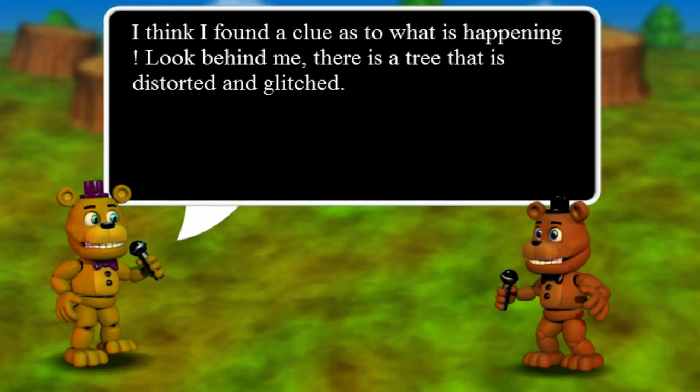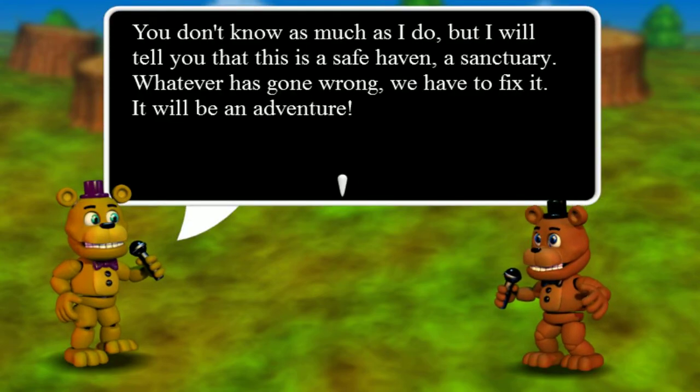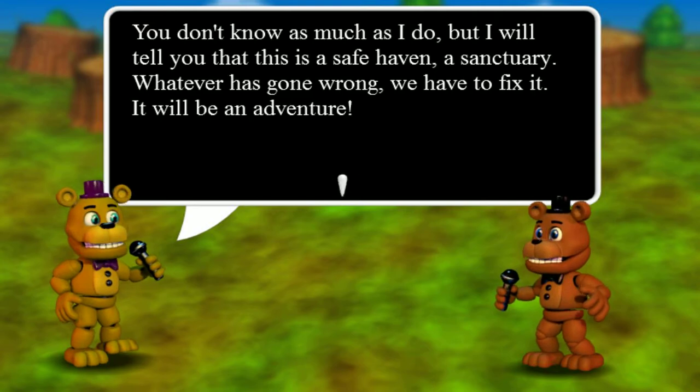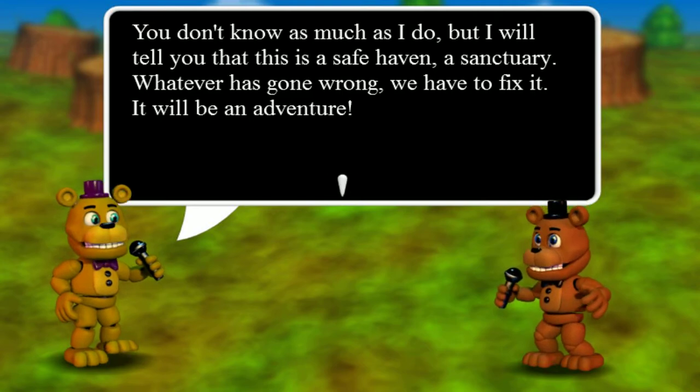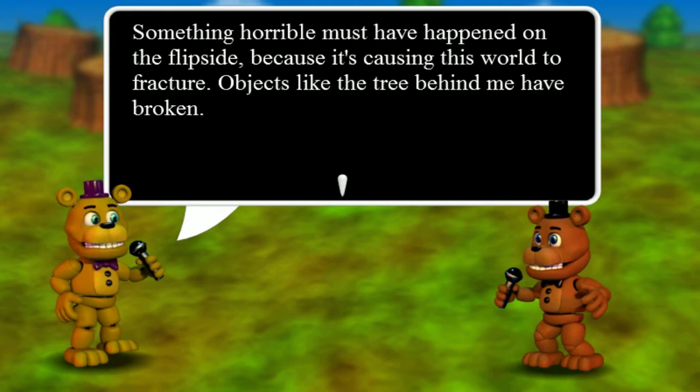Okay, let's go. I think I found a clue as to what is happening. Look behind me — there's a tree that's disordered and glitched. You don't know as much as I do, but I'll tell you. This is safe haven, a sanctuary. Whatever's gone wrong, we have to fix it. It will be an adventure. I can't believe you just said that — you don't know as much as he does. I know more than you, dude.